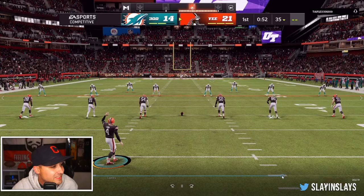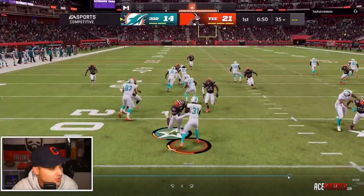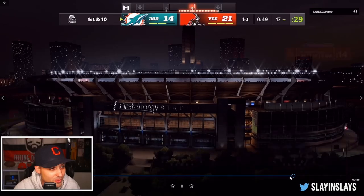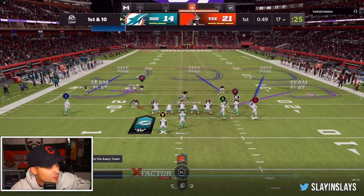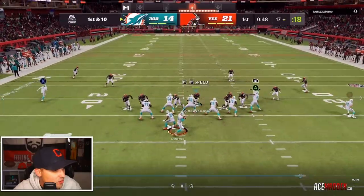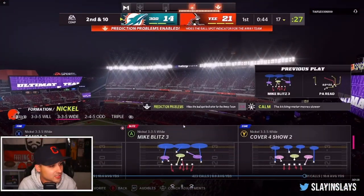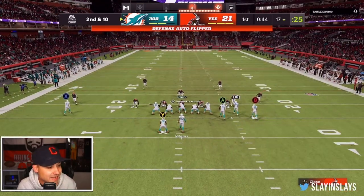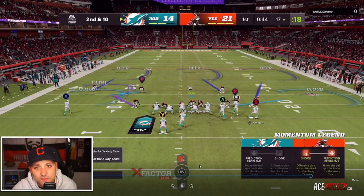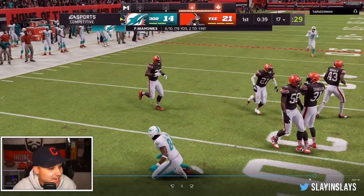We kick it back off — he brings it out with Mostert again, we get him down to the 17. Gun bunch offset again; I back Denzel Ward off like I've been doing all game so he doesn't burn us deep. He goes back to pass — might have been mesh — we almost get a pick but Pick Artist has been super glitchy and not really working for me. I want to know if it's been working for you guys. He throws blind with his tight end wide open.